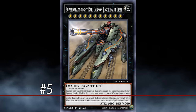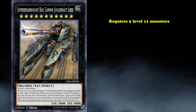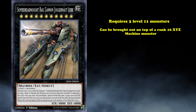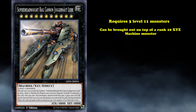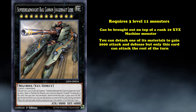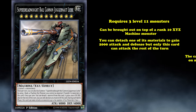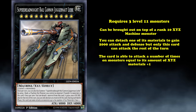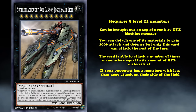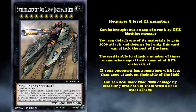At number 5, we have Super Dreadnought Rail Cannon Juggernaut Liba. This is a rank 11 monster which requires 3 level 11 monsters as its materials, or can be brought out on top of a rank 10 Xyz machine monster, where you transfer all the materials from that monster to this card. This card has 4,000 attack and defense baseline, and has the effect where you can detach one of its materials to gain 2,000 attack and defense, but only this card can attack for the rest of the turn. Additionally, the card is able to attack a number of times on monsters equal to the amount of its Xyz materials plus 1. So if your opponent has 2 or more monsters with less than 2,000 attack on their side of the field, you can deal more than 8,000 points of damage by attacking into both of them with a 6,000 attack Liba.